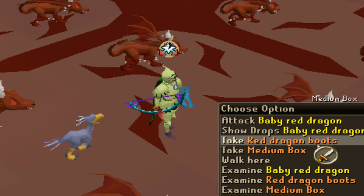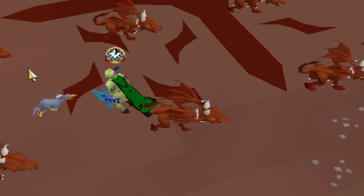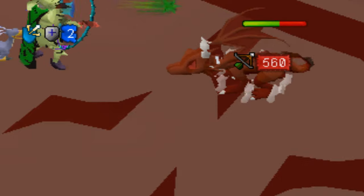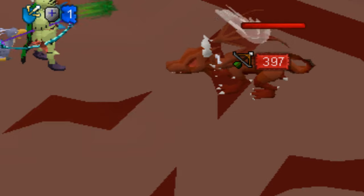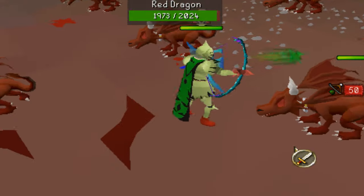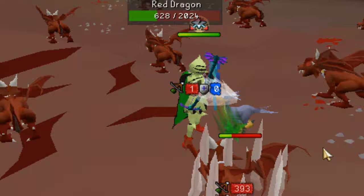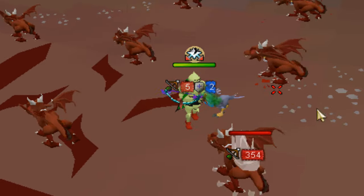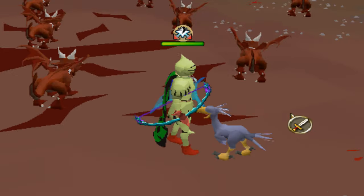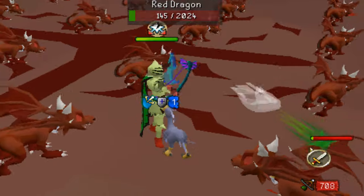And there we go — the next drop is the red dragon boots! Let's go, that is what I love to see — plus 110 in stats as well. We're gonna replace them with our starter boots, so that is a massive massive upgrade. We've got red vambraces and red dragon boots — now we just need to get the red quiver. Huge grind going on at the red dragons.